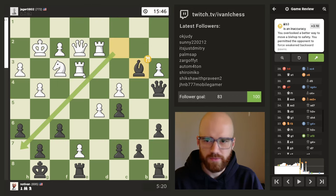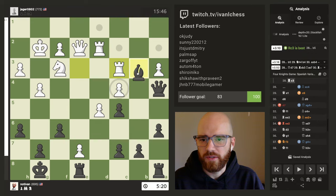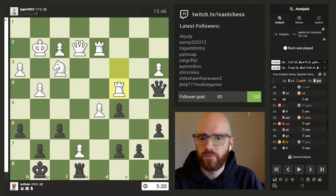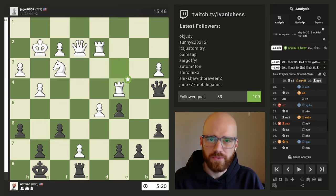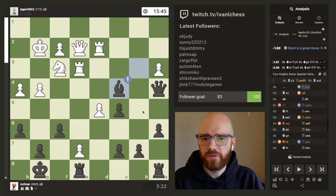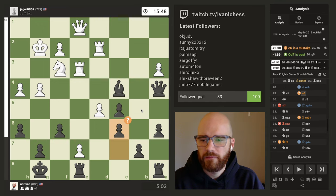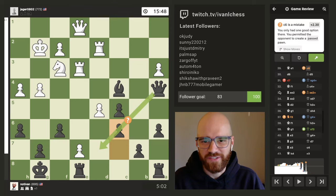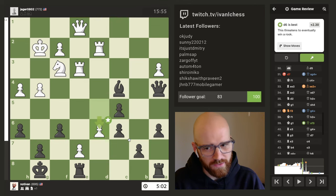Yeah, he just needed one more defender on c4. If he had gone here, that basically stops this move. Now this would force my queen to go do something else and he would still maintain a pretty big advantage there. I felt like this was kind of the move where the deal got sealed, and then I threw it all away.